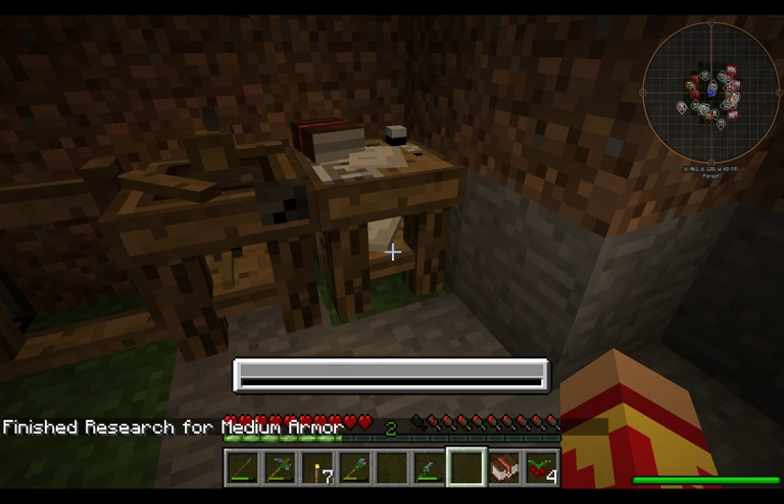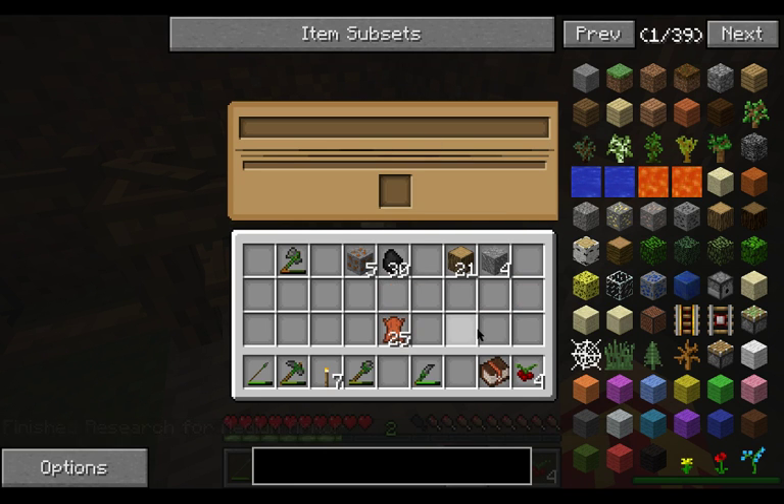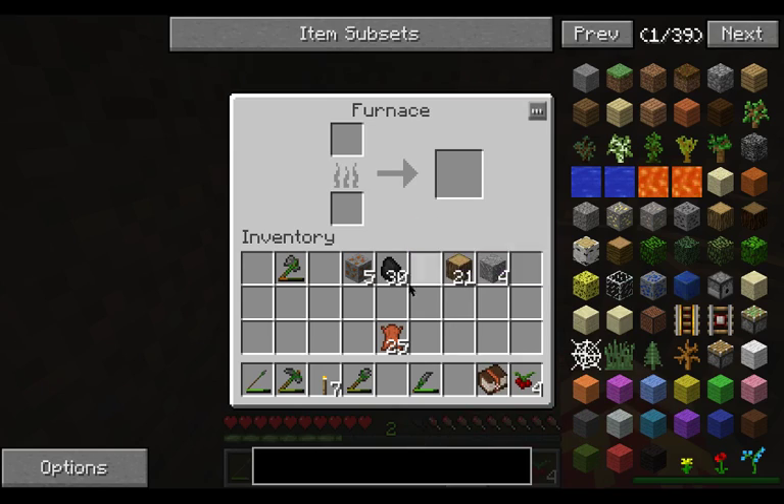Finished research for medium armor. Now, if you go back in here just by right-clicking on the legs, you get your leather back. As you can see, it doesn't hurt to do it. And let's put some coal in there.